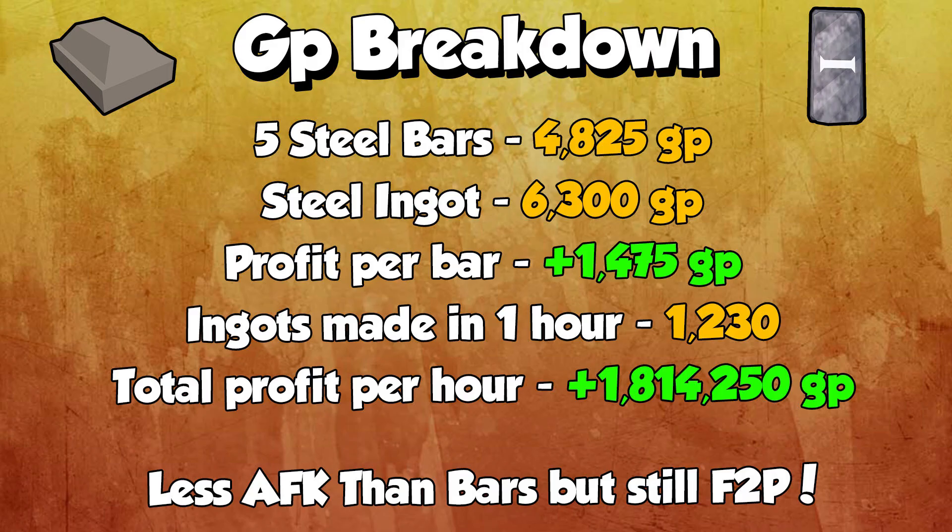Looking at the GP breakdown of these ingots, it's absolutely amazing. Five steel bars for one ingot costs 4825 GP, and a steel ingot sells for 6300 GP — that means the profit per ingot is 1475 GP. The number of ingots you can make in an hour is around 1230 with minimal AFK. With that profit margin making 1230 per hour, the total GP per hour is 1.8 million GP.